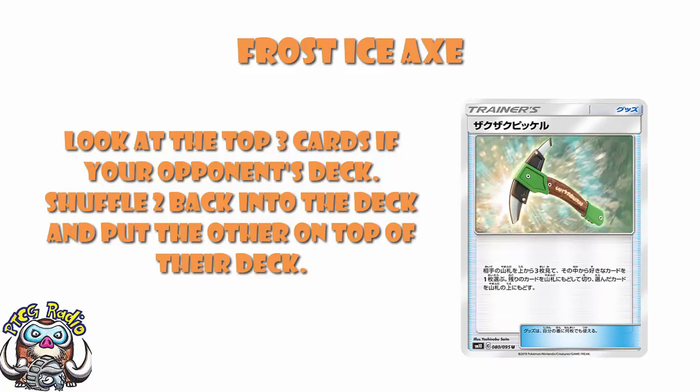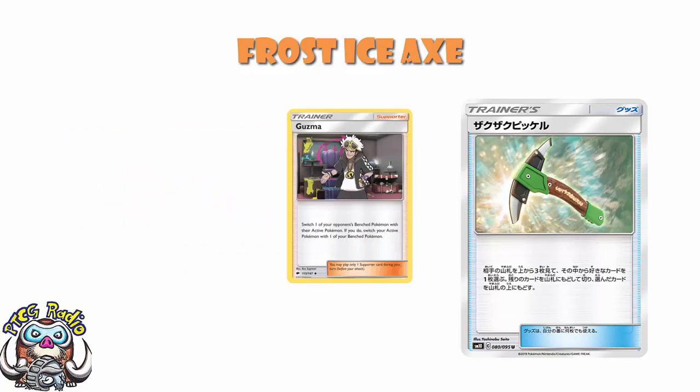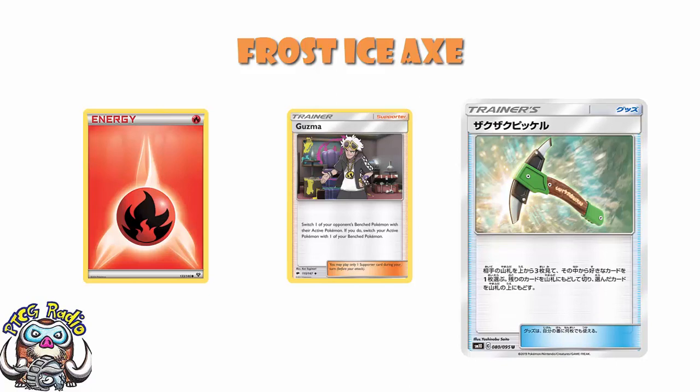It is an item card, and it is disruptive, and you could stop your opponent. Now, there are some fairly obvious uses here. Let's say, for argument's sake, your opponent needs that Guzma to win the game. And look, we've all had these games where the next person to draw a Guzma wins. So what you do is you play a Frost Ice Axe and you stop your opponent drawing Guzma. Not only do you get the Guzma out of the top three cards of their deck, but you fix their top deck so you know they're drawing a basic fire energy or whatever it might be. You know they're not drawing Guzma.